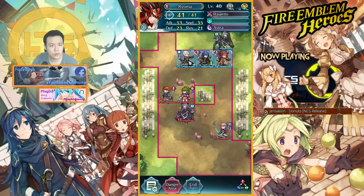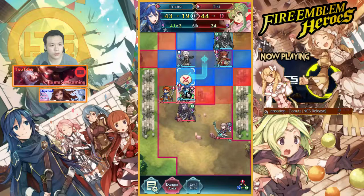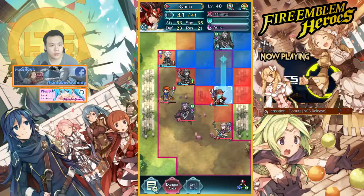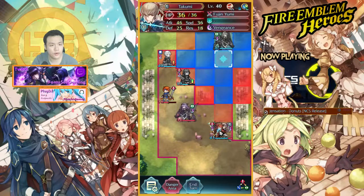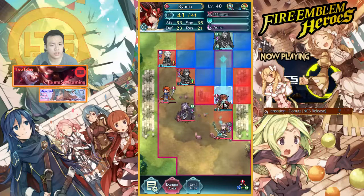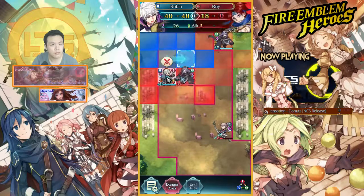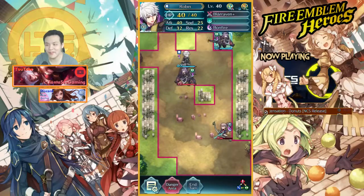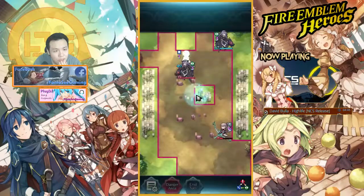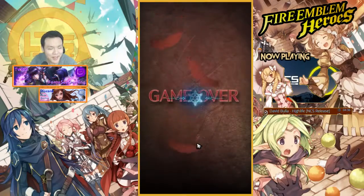I could start moving up and nuking their faces — kill Tiki pretty easy, can't kill Roy but can get him pretty low. I don't think he can one-shot me even if he attacks; I have range counter, 23 attack, his Camilla has 41. Only 28 defense — I should be able to kill both of them with Ryoma if I just move up. Oh my god, holy shit, he one-shot me! I'm fucked. Whoever has a stronger Camilla wins — what the fuck was I thinking, that was so bad.